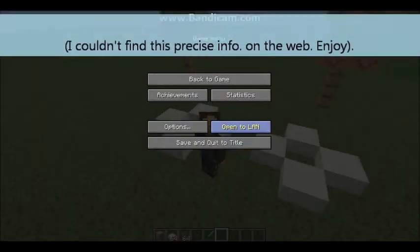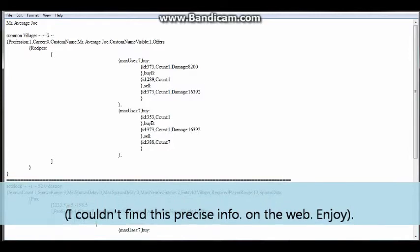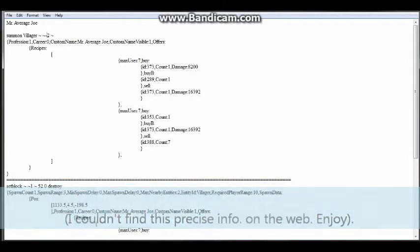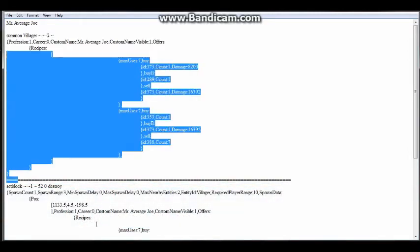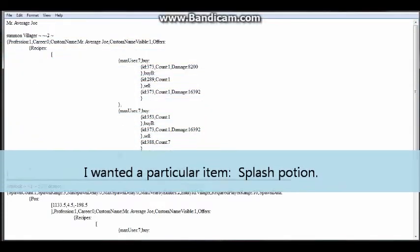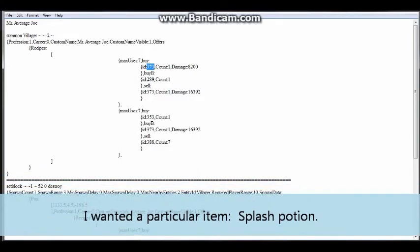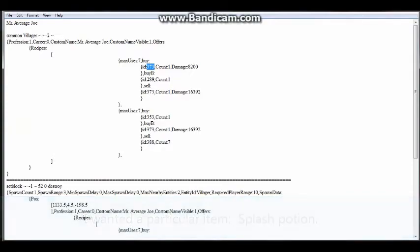Let's look at the code. Here are two codes for Mr. Average Joe — he's our villager. I wanted to show you two ways to do this, two ways to summon a villager that will trade with you one specific item. Now, let's talk about the item.